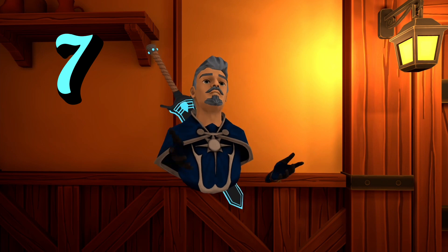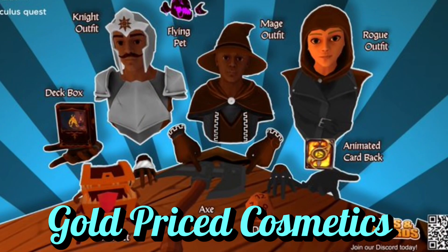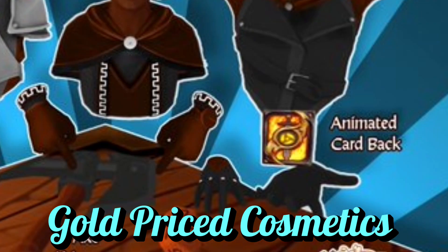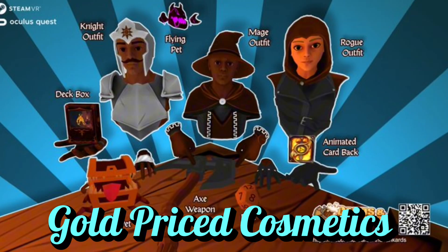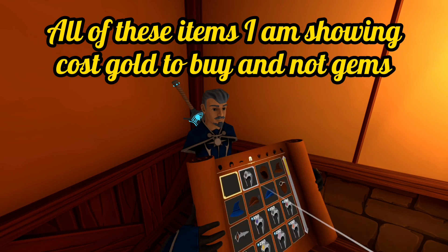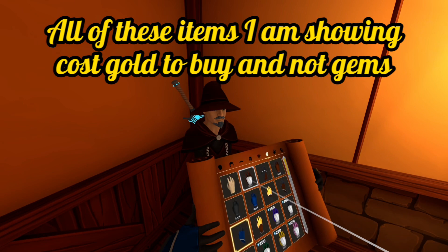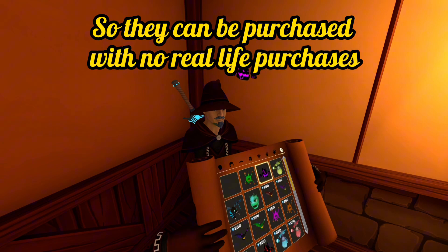Number seven: gold price cosmetics. All of the cosmetic items from last season's battle pass — except the deck box and the card back — can be purchased for gold. If you're tired of begging people for gems and you don't want to spend any real-life money, you still have a couple thousand gold to get some clothes or maybe even an axe for yourself.